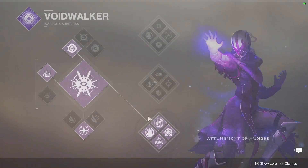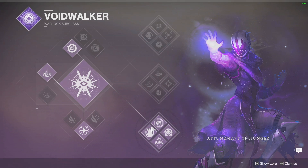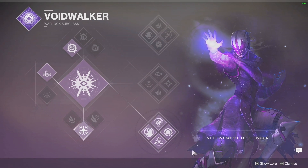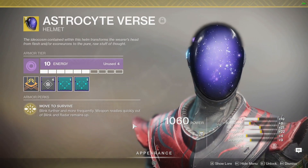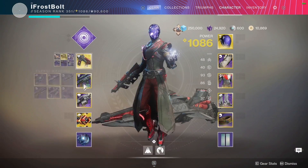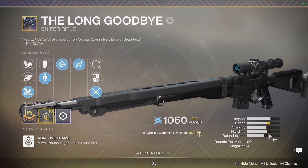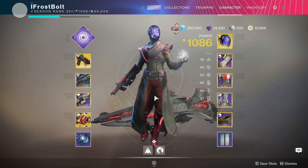We're combining Huckleberry with bottom tree Nova Bomb so we can use Devour. This really synergizes well with Huckleberry as we're trying to go in, get a streak going, and get our health back. We're going with Blink, and to synergize with that movement we're using Astrocyte Verse — so we're gonna be blinking around the whole map, juking opponents, and trying to get close range with this SMG. I decided to pair this with a sniper rifle so I can have some extra range. That's pretty much it for the loadout, guys. Let's get into it.